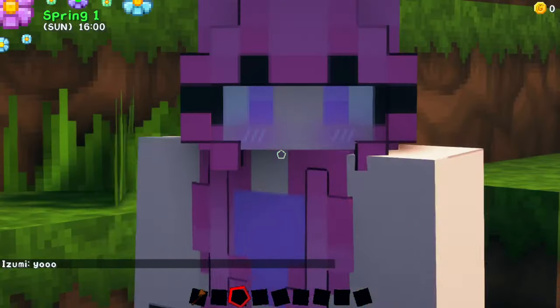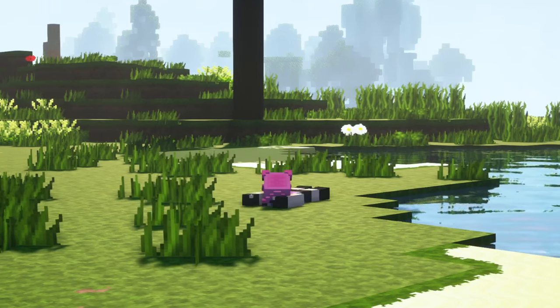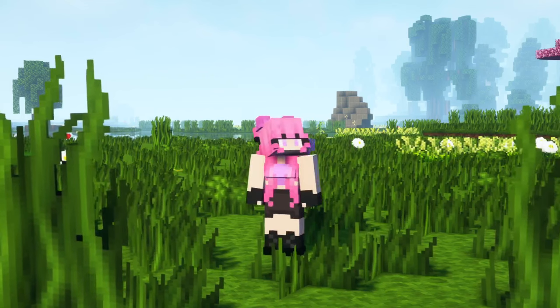With More Player Models, you can also sit, play, crawl, dance, wave, cry, bow, and hug, as well as adjust your player's height and add some goodies to your character.